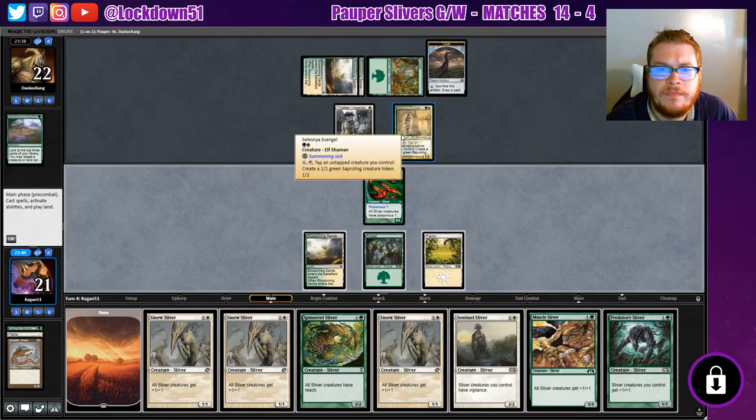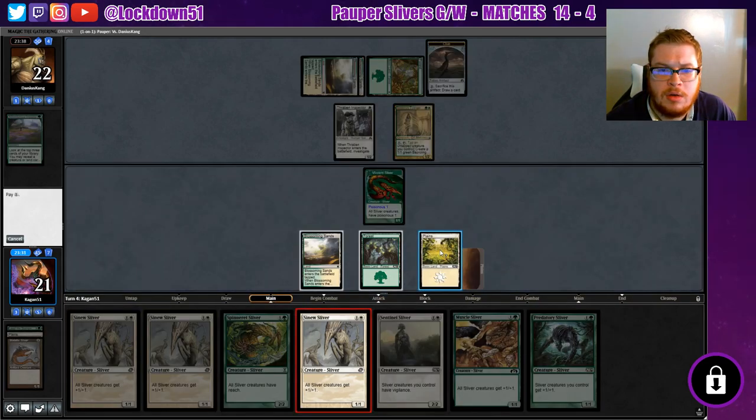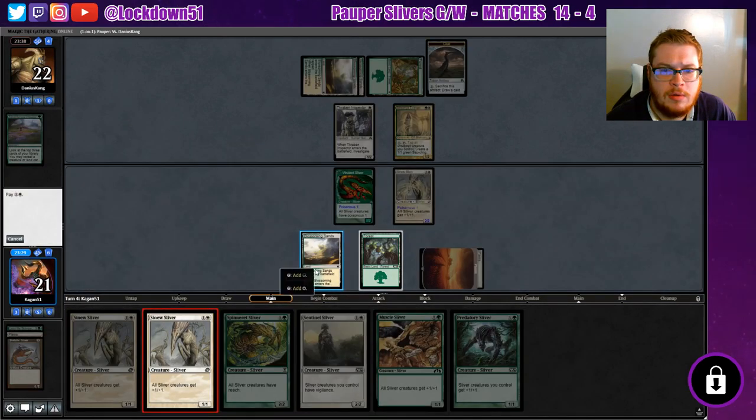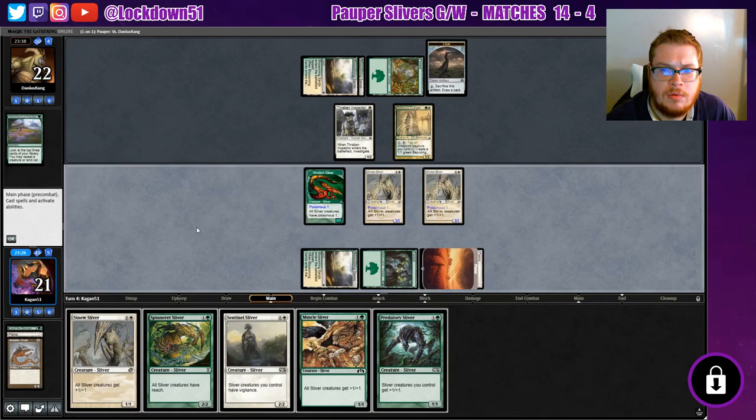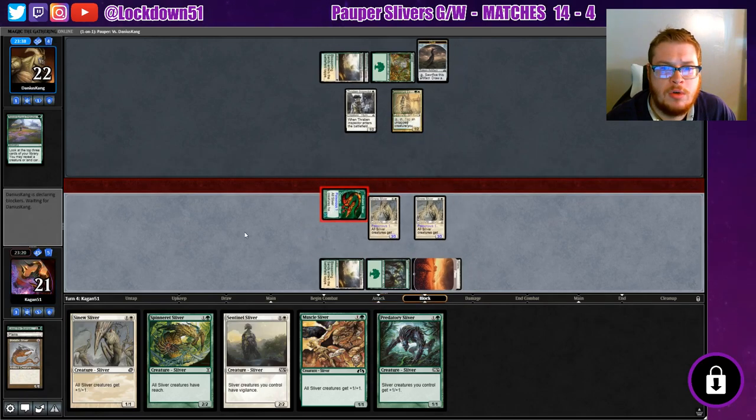Tap and untap a creature you control, create a Sapling. That's fine, because now we're just going to start dropping some lords. That's yummy — drop two lords a turn for the next few turns and they've got a lot to deal with.